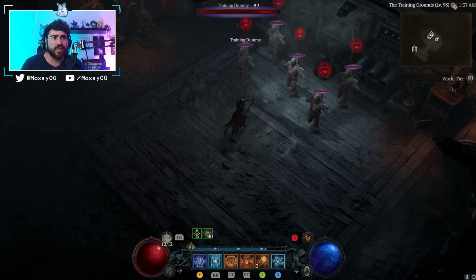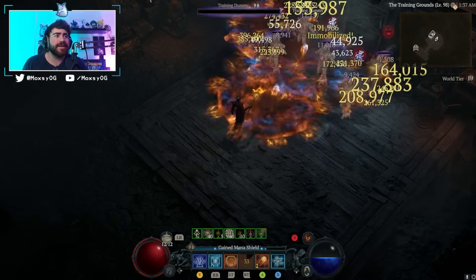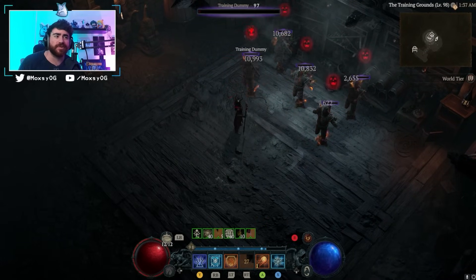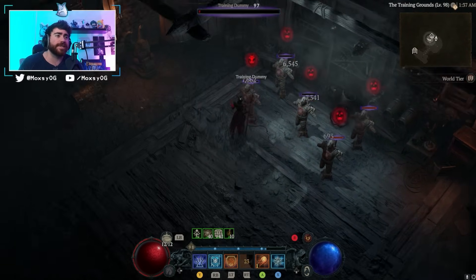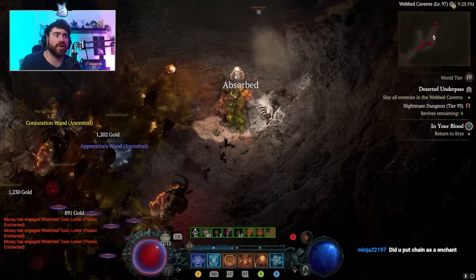We can also pair that with the Ravenous aspect — lucky hit up to a 20 percent chance to increase your attack speed by 40 percent of your total move speed. Since we're movement speed capped when dashing, we're getting 80 percent increased attack speed. When we use our ultimate, Inferno, we no longer consume any mana, so we just rain down fireballs — the more fireballs we proc, the more damage and the more X'Fal pops we get. It all leads to one of the most synergistic builds I've played.